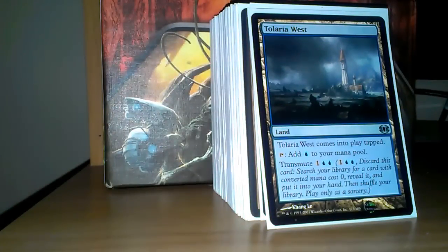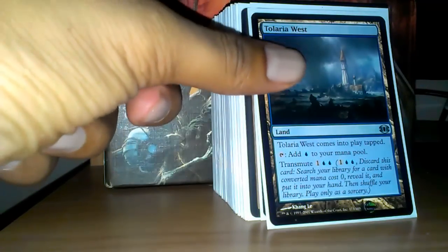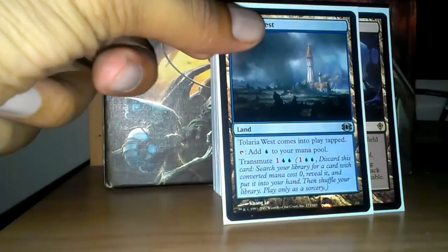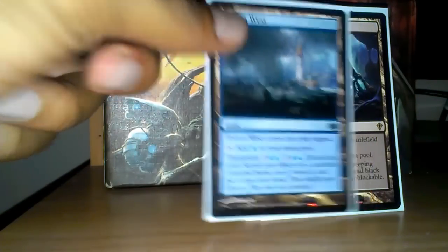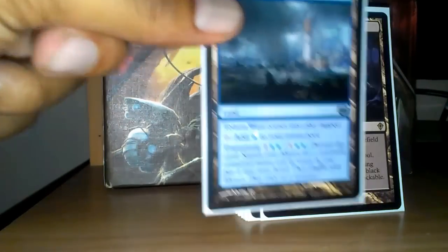It runs 12 non-basic lands. Tolaria West, which is normally being transmuted to get me Reliquary Tower if I'm drawing a lot of cards, or a Strip Mine if I absolutely need it. Bojuka Bog on occasion as well. And sometimes Creeping Tar Pit, but mostly Reliquary Tower.